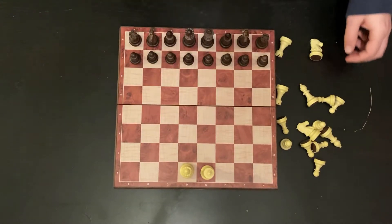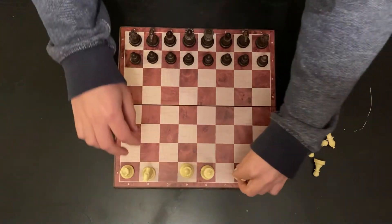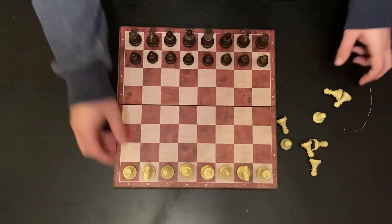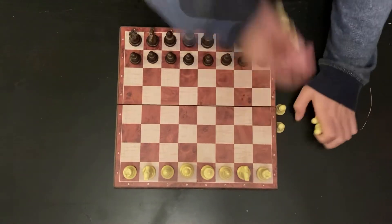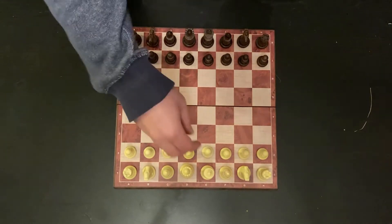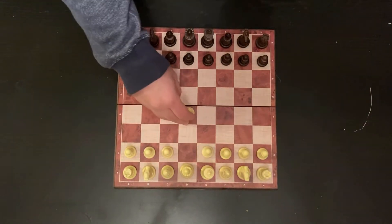Now the easy way to remember the setup is: the castle is always delivering a parcel. If you didn't know, the white player goes first. Your pawn can move like that — that's pretty good.